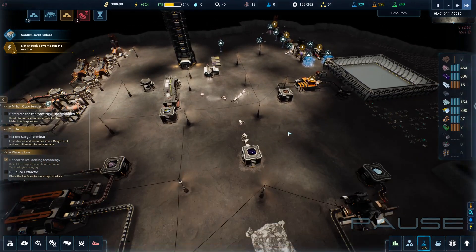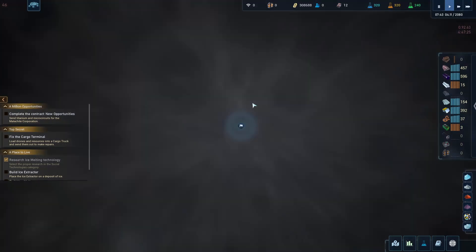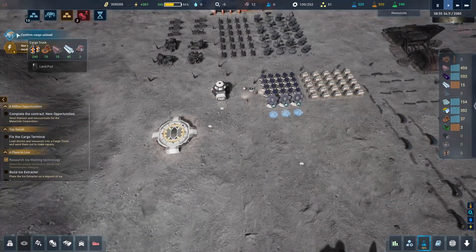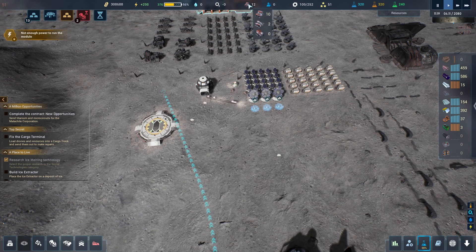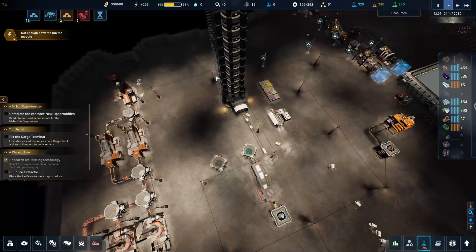While this continues being built, we have some cargo to unload and two robots that are back. I want to make sure we get those brought back so we can also use this rover to go somewhere else.